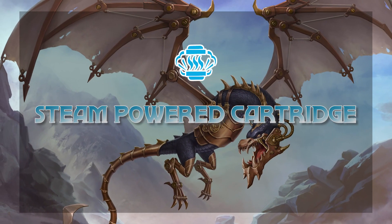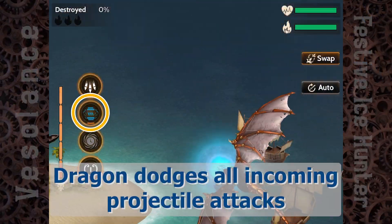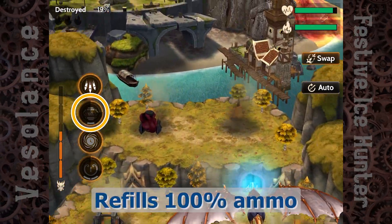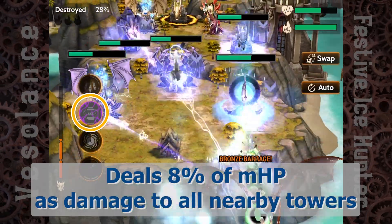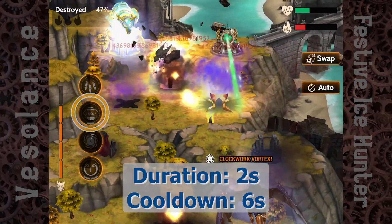Steam-powered Cartridge — Lu, 1 Rage. Dragon dodges all incoming projectile attacks and super shots for 2 seconds. Refills 100% ammo. Deals 8% of its modified HP as damage to all nearby towers. The duration is 2 seconds, and the cooldown is 6 seconds.